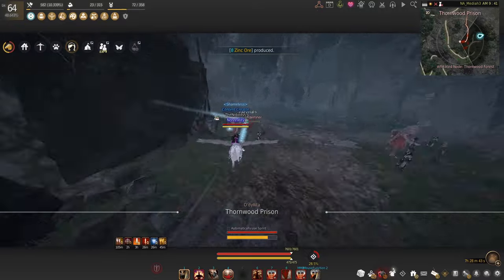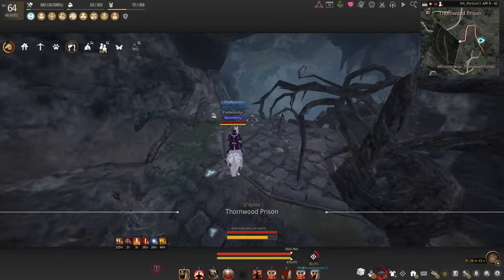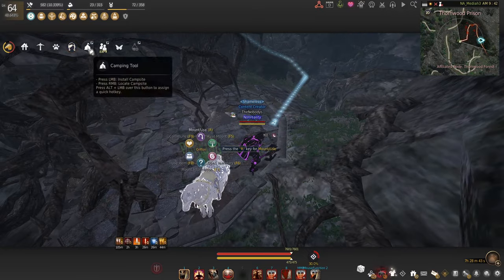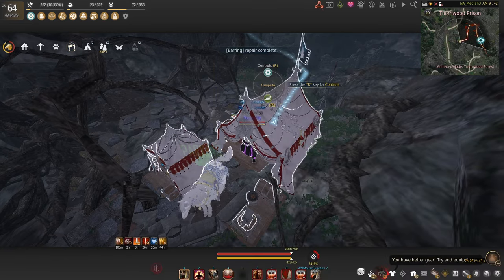Once we go inside of the cave we are going to stick to the left and we are going to be coming up on the spot. We're going to park our horse right up here, and once we park our horse we can put down our tent right around here — you kind of have to fidget with it.